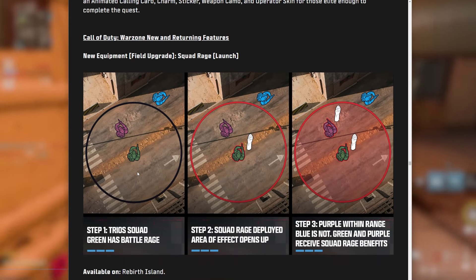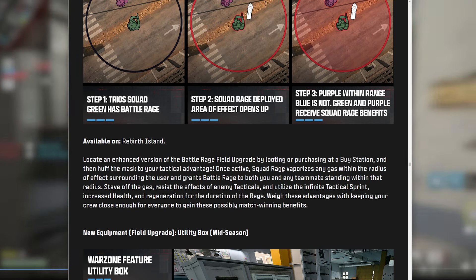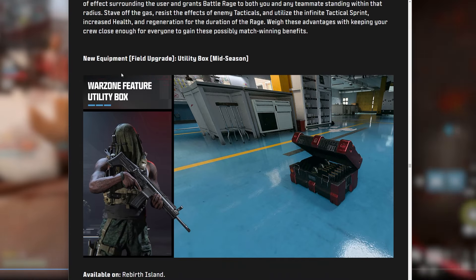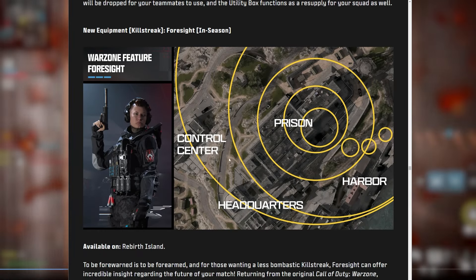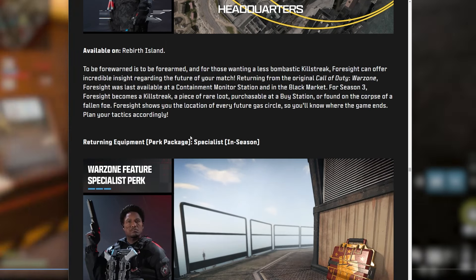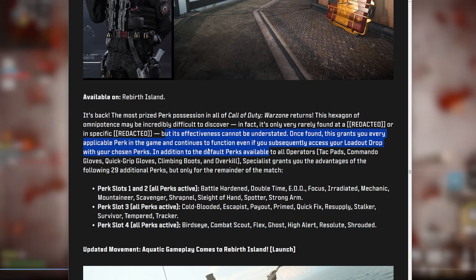Squad Rage is a new field upgrade — an enhanced version of Battle Rage. Once active, it vaporizes gas within the radius and grants Battle Rage to you and any nearby teammates. Utility Box is another new field upgrade providing both armor and ammunition. Foresight killstreak returns, offering insight into future zones. Specialist also returns — perk slots unlock all perks after filling first three and then all four slots — solid stuff.